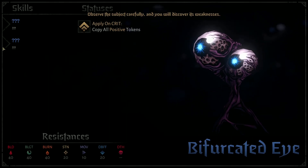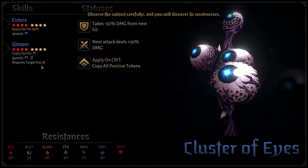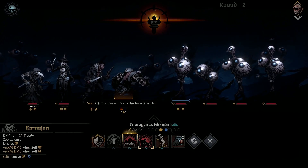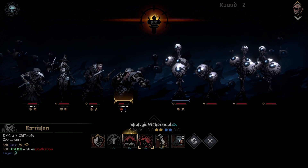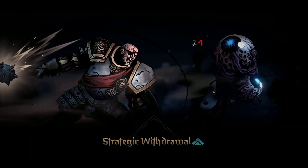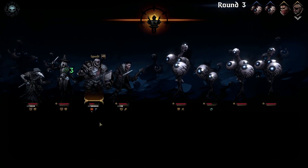Observe the subject carefully and you will discover its weaknesses. Requires target has mark — apply on hit the mark, and can hit anything. We can't get rid of that. So we get a super block and haste, so we can go first next round. Get a little damage on, hopefully get a de-stress off.